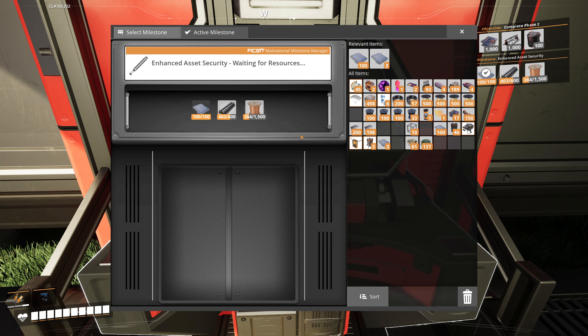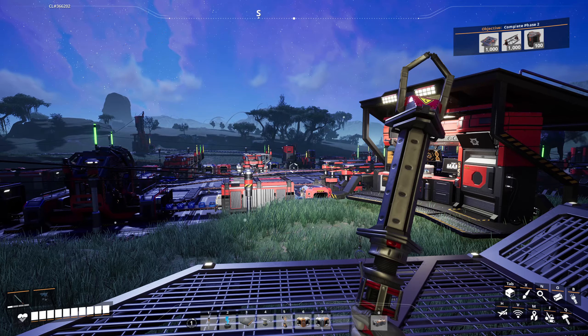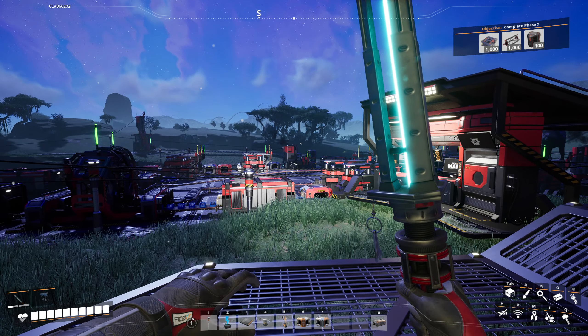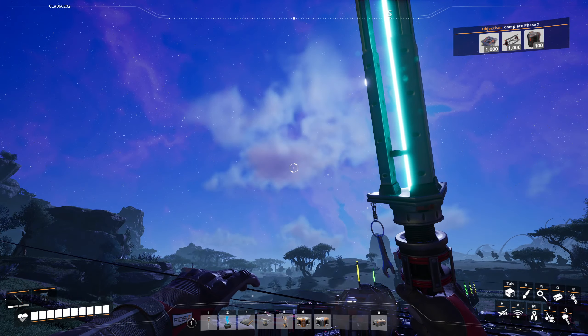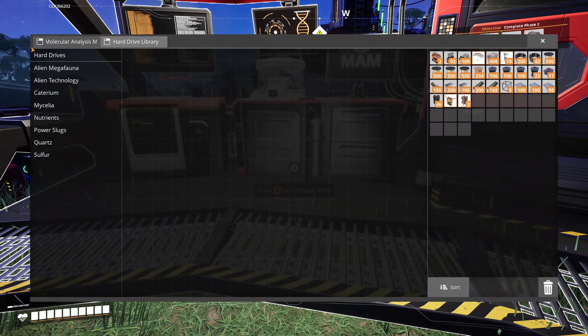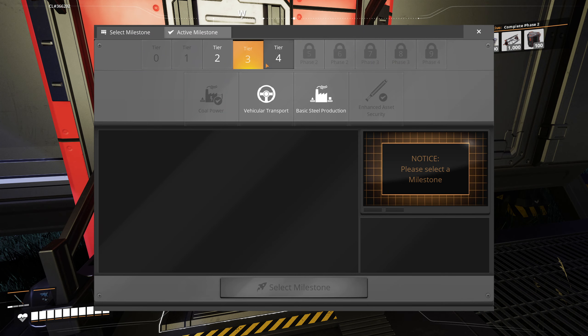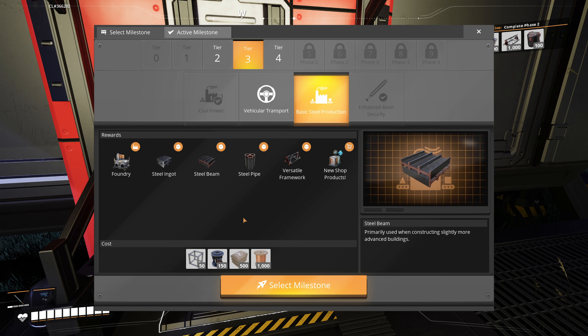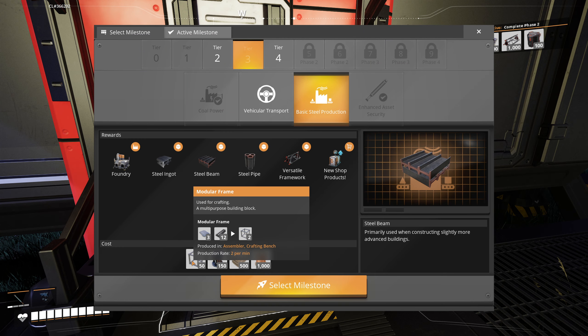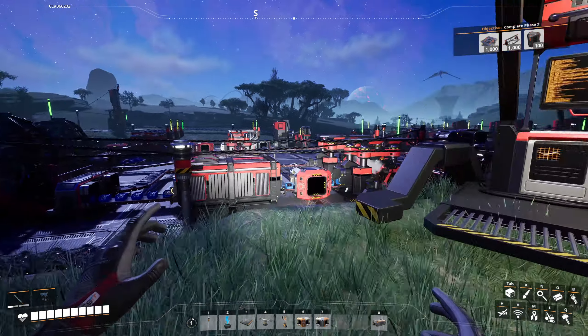I'm gonna go ahead and do the Xenobasher - we have most of the things to get it done. I just need to grab a couple more items. And with that we have the Xenobasher! Oh yeah, I'm gonna spank some alien booties with this thing. It looks so good - the lights look so much better too since the Unreal Engine port. Let's put it away.